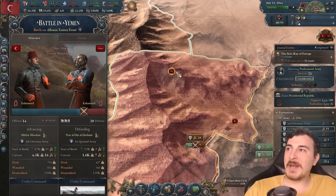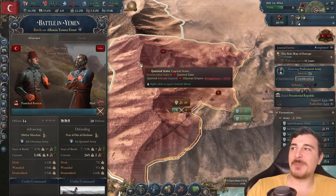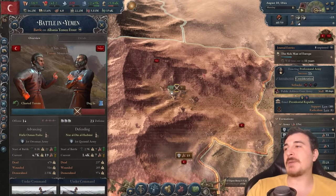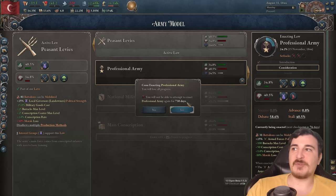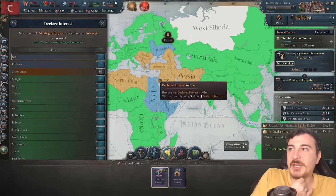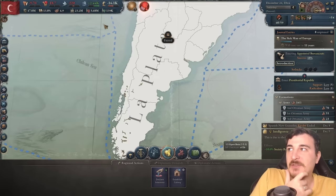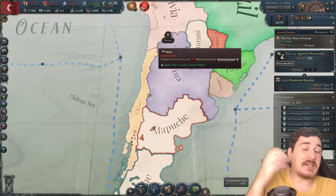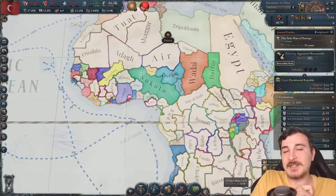Hold up — Yemen actually pushed us out of here. They won a battle against us despite being outnumbered three to one. Obviously we're still winning the war. Kudos to those Yemenis — they're definitely hanging in there. We got zero percent chance for professional army, so we might as well just cancel this. Let's check our declared interests — maybe I could start with a little bit of sneaky expansion into South America when nobody's looking, and vassalize Argentina and Chile for that classic South America Victoria 3 strategy.